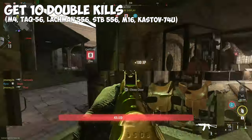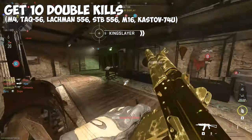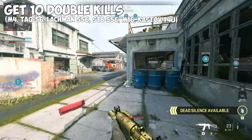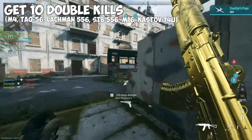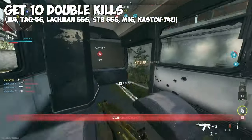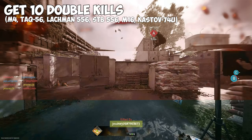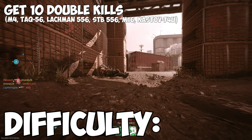Get 10 double kills. This applies to the M4, TAC-56, Lachmann 556, STB-556, M16, and Kastov 74U. This one is a little tough, but with enough time you should be able to knock it out. All you gotta do is get two kills within a few seconds of each other for it to count as a double kill. Playing objective modes helps by keeping enemies closer together. There isn't a whole lot I can say to help — it's a little more luck-based. But every time you get a kill, be ready for somebody else to pop out. Difficulty? Kinda ass.